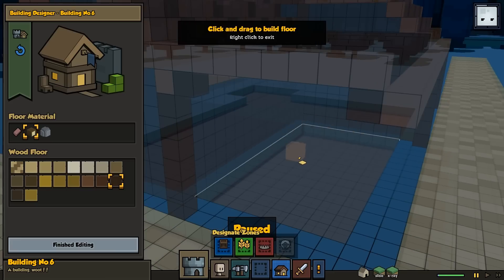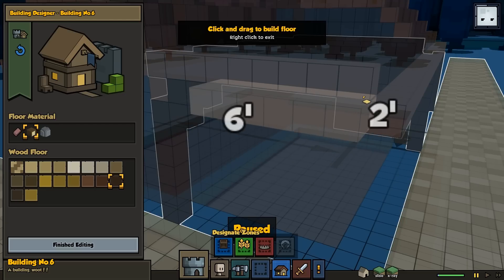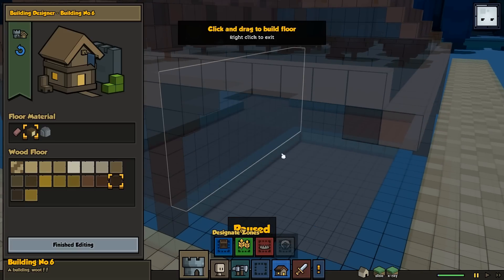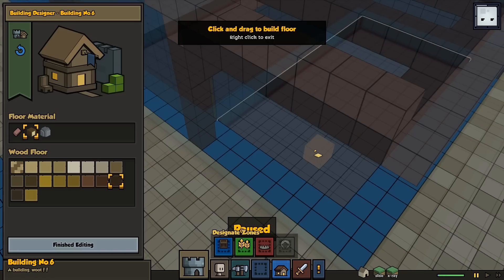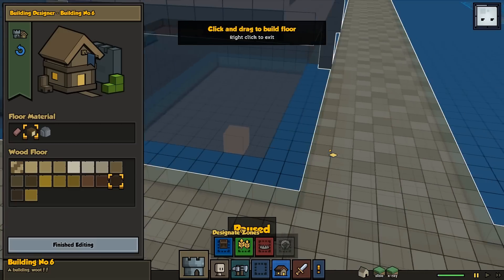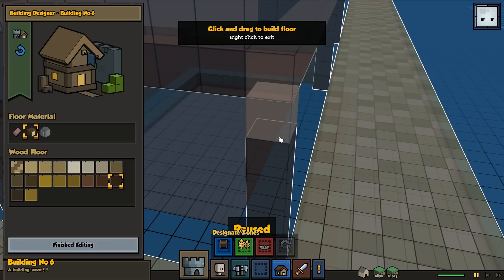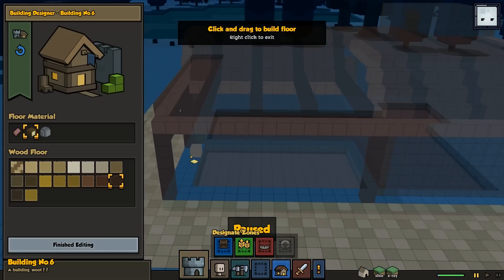I probably want to get rid of this - actually no, we don't need to get rid of this part. We can just do that. We'll go ahead and make a pillar right here - probably better to make this out of stone to be honest, but it's too late now. We'll go across like this. We've got a nice little connection right here, which is very nice to see. Probably want to do the same on this side.